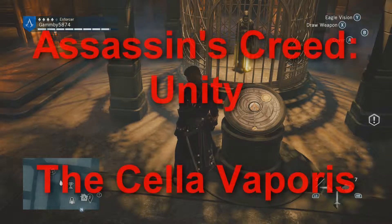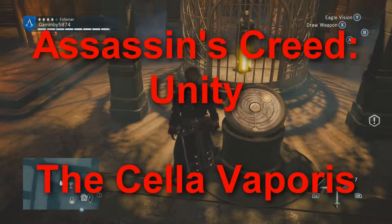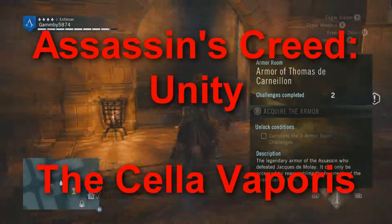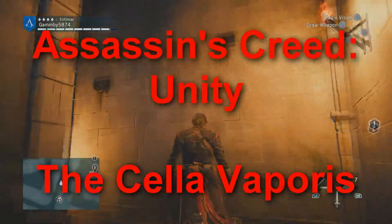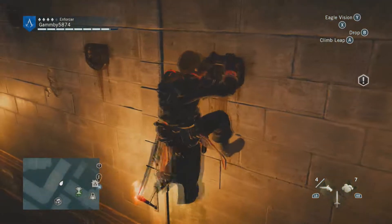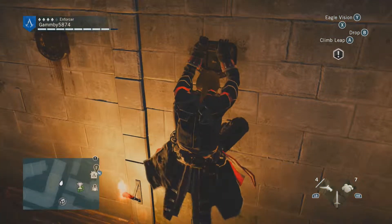Hey guys, it's Gamby5874 and I'm going to be going over how to do the Assassin's Creed Unity puzzle, the Cell of Vaporis. This is the third of the set to unlock your Nostradamus Enigma armor thing.